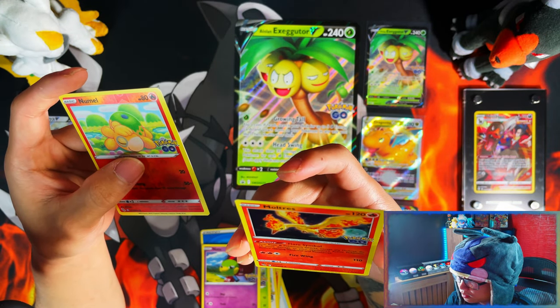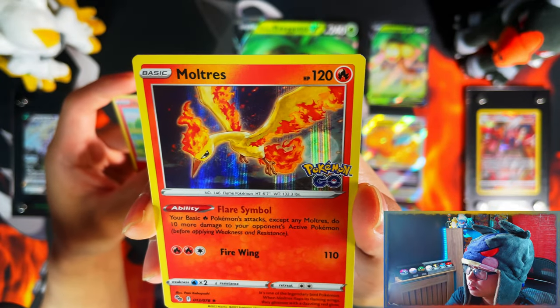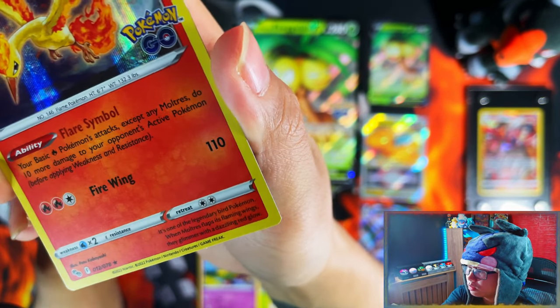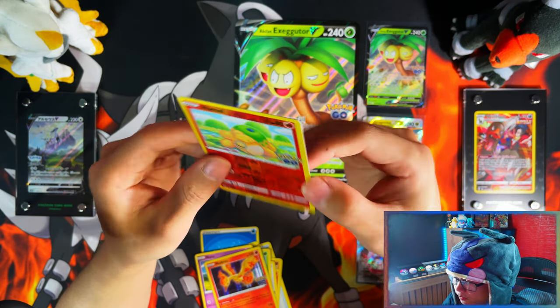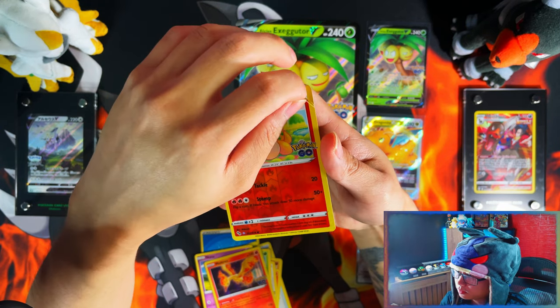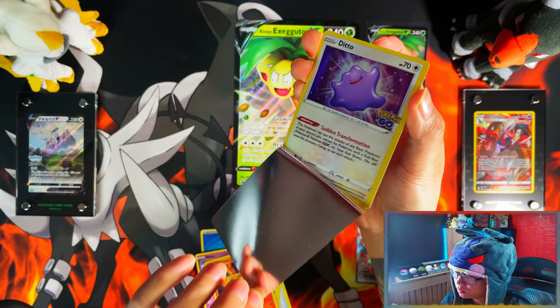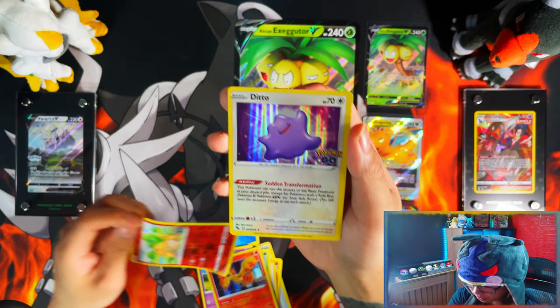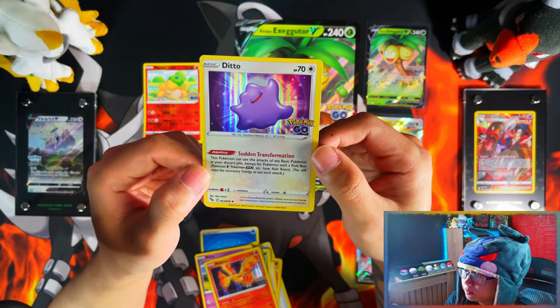There's a card that is more or less square — that's the one. I don't really want to peel it but at the same time I do. Once you peel it — Ditto on my first opening, nice, very nice! There you go, and then the sticker just goes there.